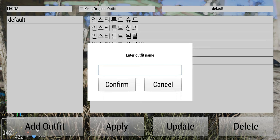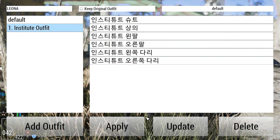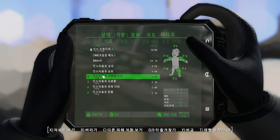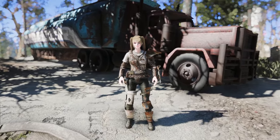Pressing Add Outfit displays a list of the outfits you currently have equipped. You can enter a name for this outfit set, click on the newly generated outfit list on the left, and press Apply. This ensures that no matter what armor you wear, it will visually appear as the outfit set configured in the outfit system.